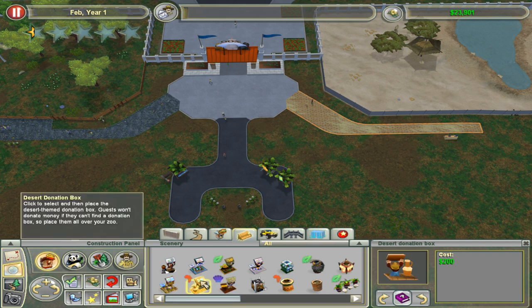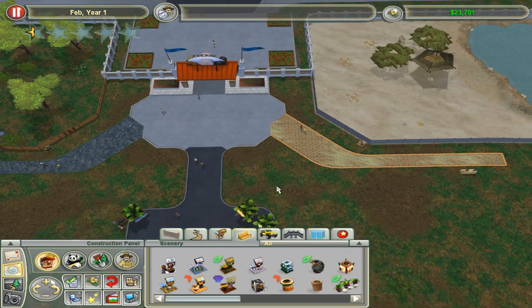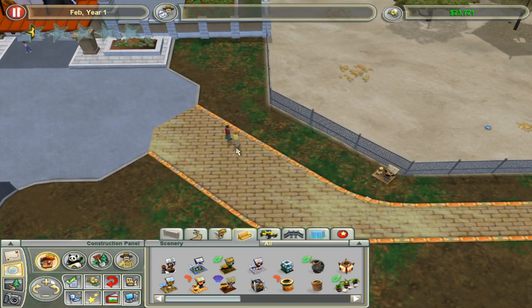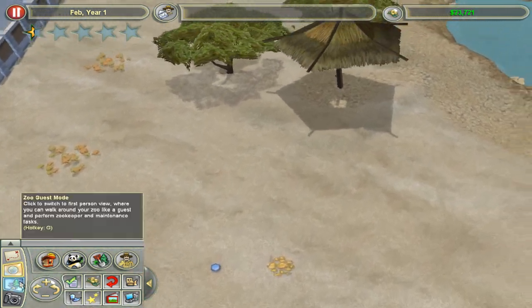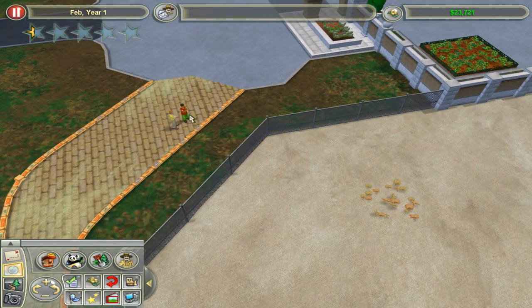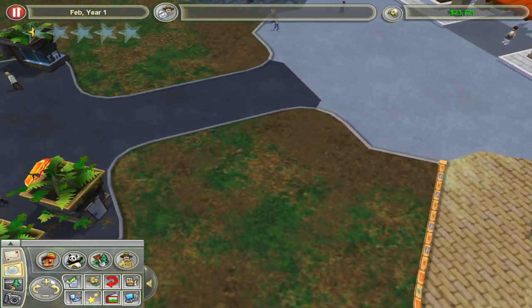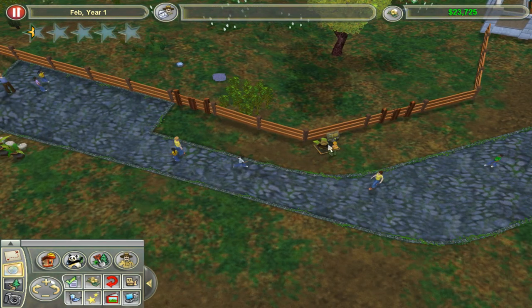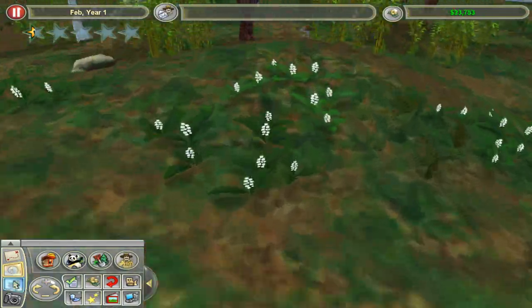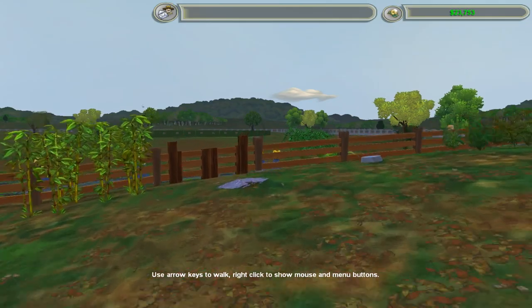The donation box is also going to be desert themed. What I don't understand is that a guest apparently gave us a donation even though he didn't see any animals. Everybody is donating one dollar — a total of five dollars in donations from five donors. It's not much.